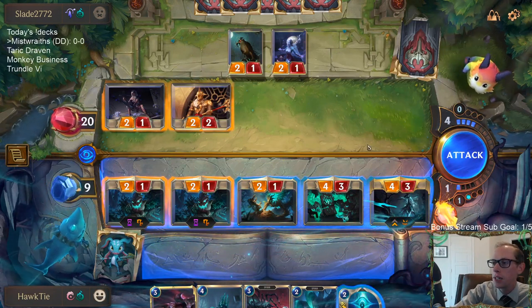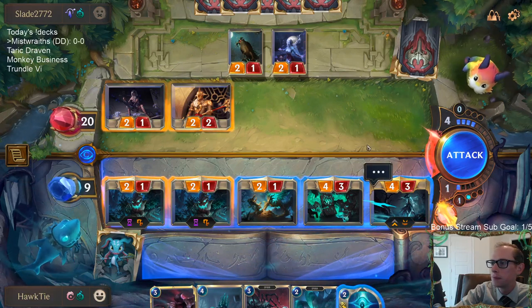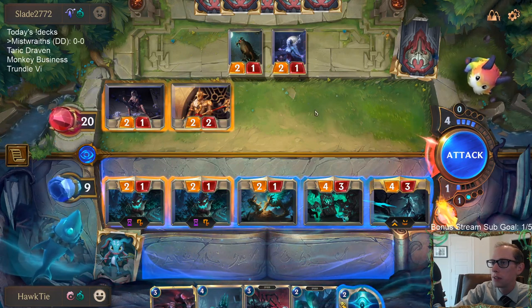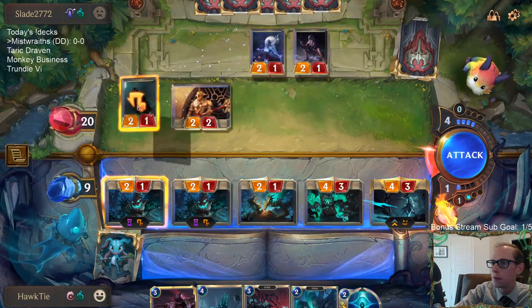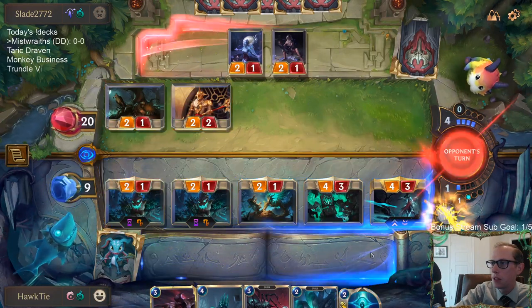Pale Cascade would take down Kalista. I'm not sure if that's worth it. We are supposed to be pretty aggressive as well.